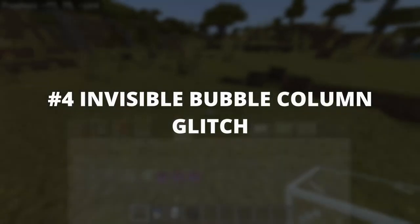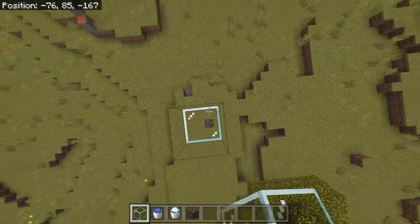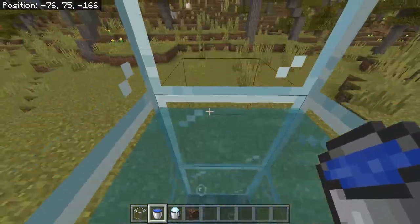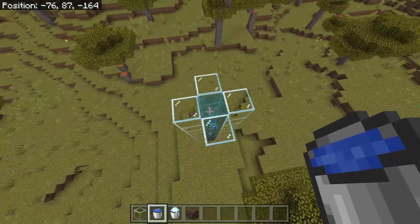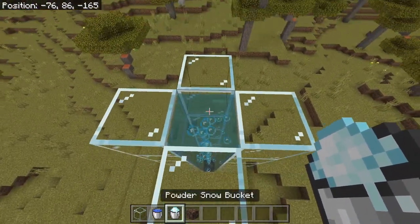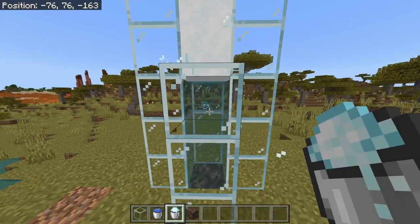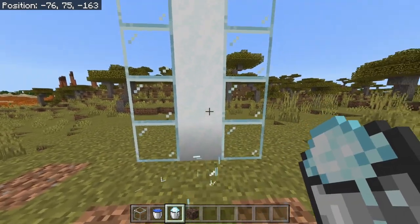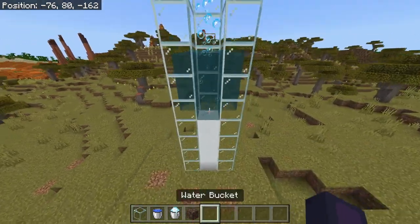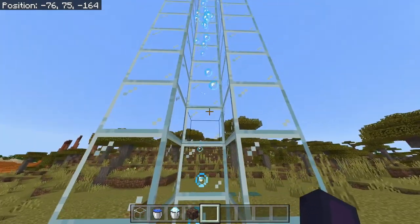Number 4: Invisible Bubble Column Glitch. Place soul sand or a magma block. Place glass. Place water on every block. Place powder snow on every water block. You can reuse your powder snow too. Place water at the top and you have your invisible bubble column. You can even break all the glass.